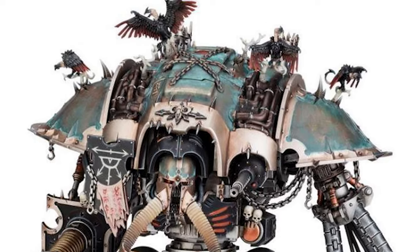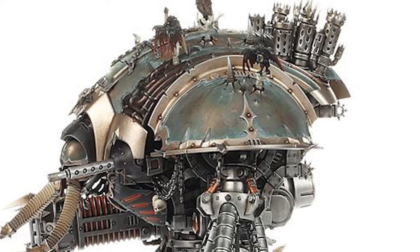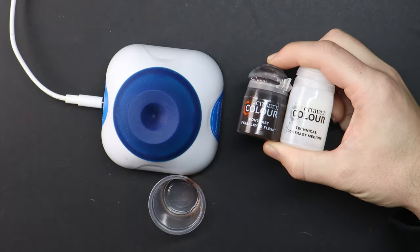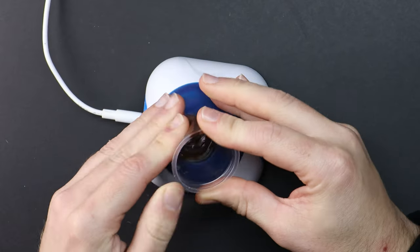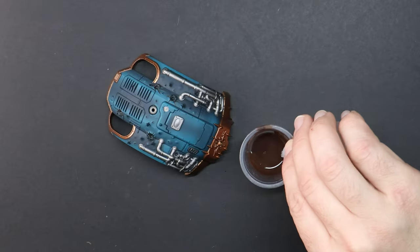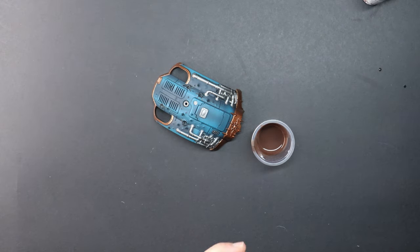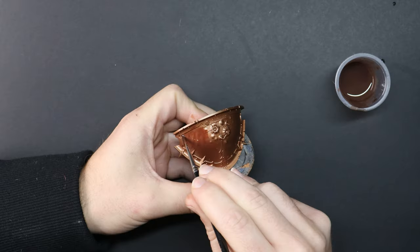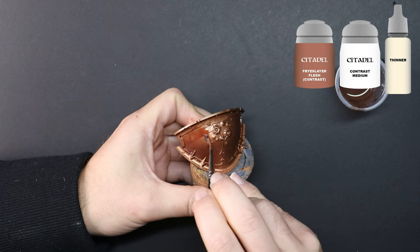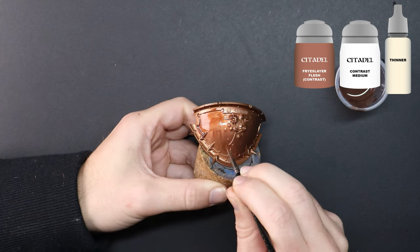Have you seen those sweet looking box art images of armour panels where there is that blue patina effect across a whole large section? I want to take a run at that next and see if it's achievable for us mere mortals. Over the top of the Balthazar Gold base coat is a mix of Fire Slayer Flesh, Contrast Medium, and a few drops of Flow Improver. This helps avoid the streaks we get from washes, but does increase the drying time. On a big knight like this with so many panels to work through, that won't be a problem.